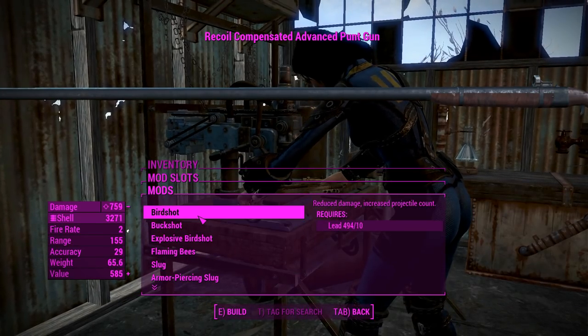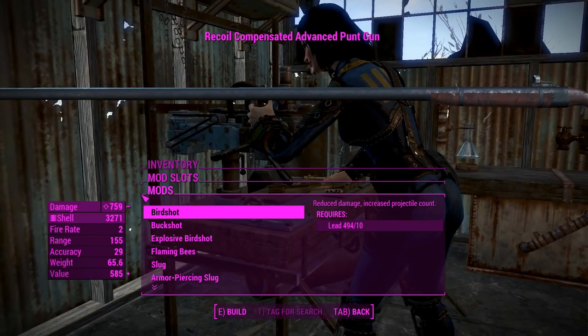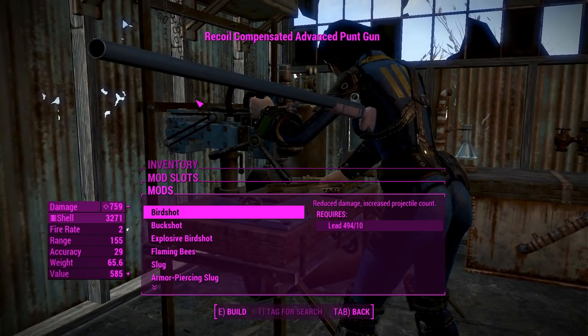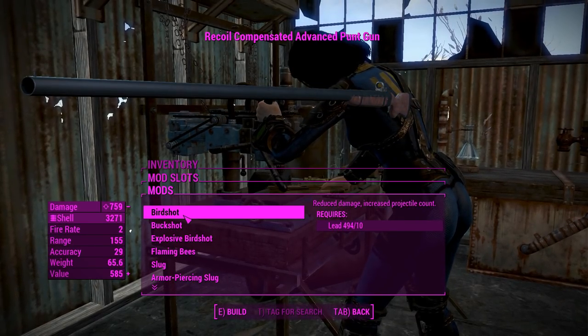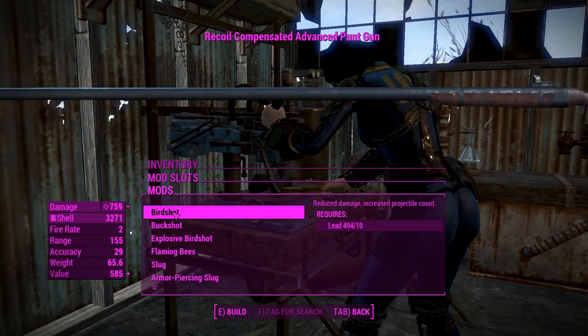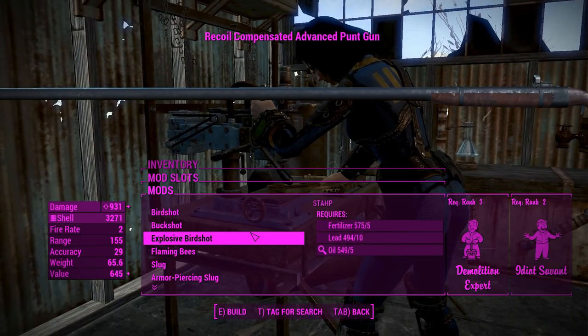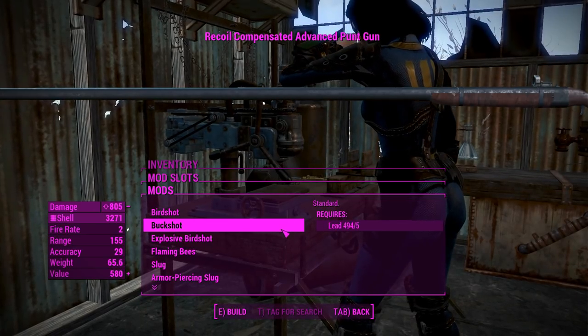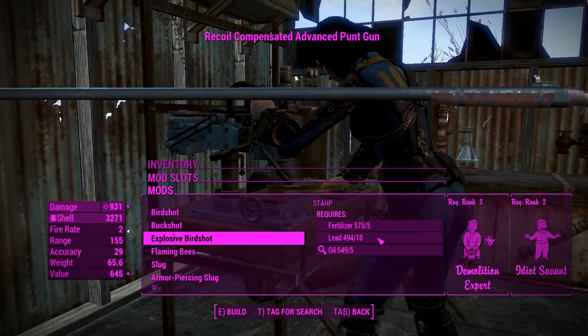Now we're getting into more interesting stuff. These are the actual projectiles the thing shoots — I'll angle it so you can see how long the barrel is. You've got the birdshot, the buckshot, which are the basic options, and you've got the explosive birdshot which curiously says 'stop here' and requires the Idiot Savant perk — pretty sure that's the modder saying don't do this.